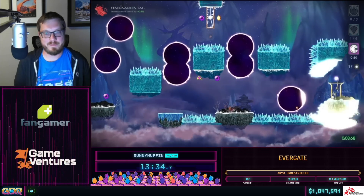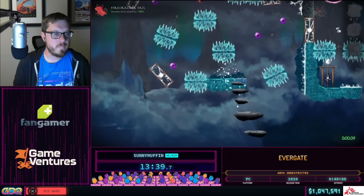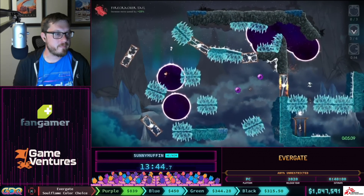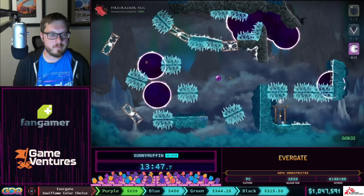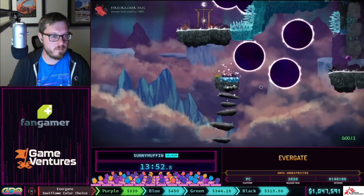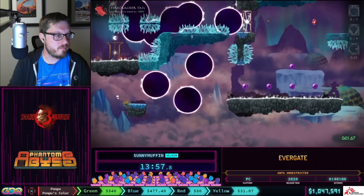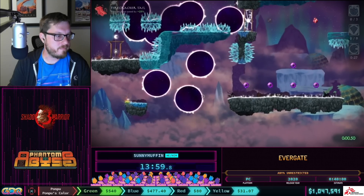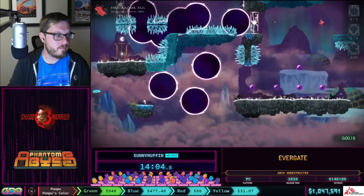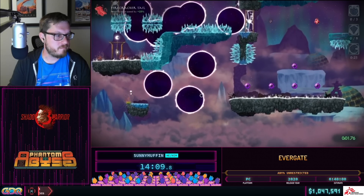When you break a rift crystal, it frees a circular void of purple. Your momentum carries out of the rift in the direction you were pointing, which allows you to slip through sets of ice crystals to skip through parts of the level. Here he's doing a corner clip to get enough height to just barely thread the needle with one of these rift crystals on the right, create a rift, and jump straight to the exit.